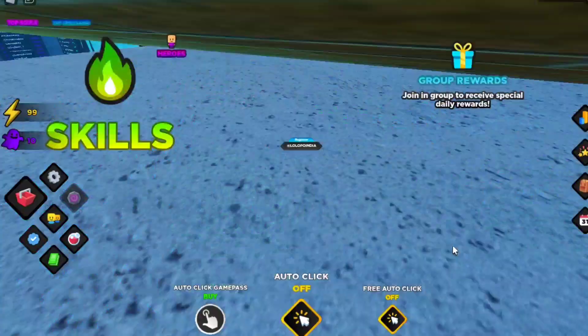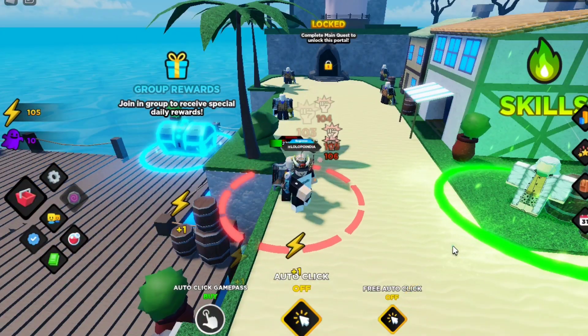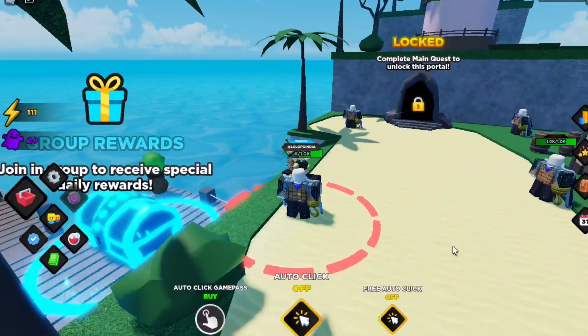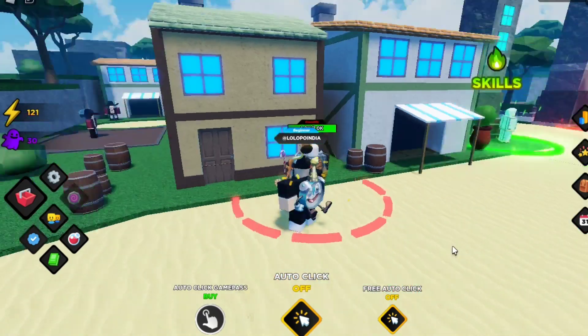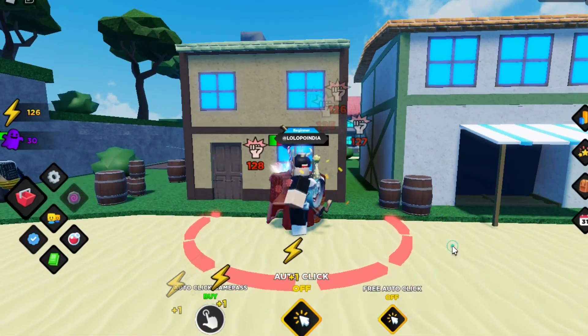These enemies don't fight back. When you defeat them they will drop some souls. In every hit you will get some energy, and this energy will increase your damage. You can see I'm getting energy here and my damage is also increasing.